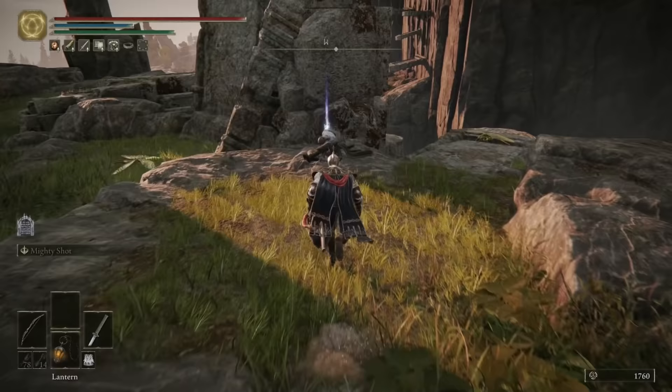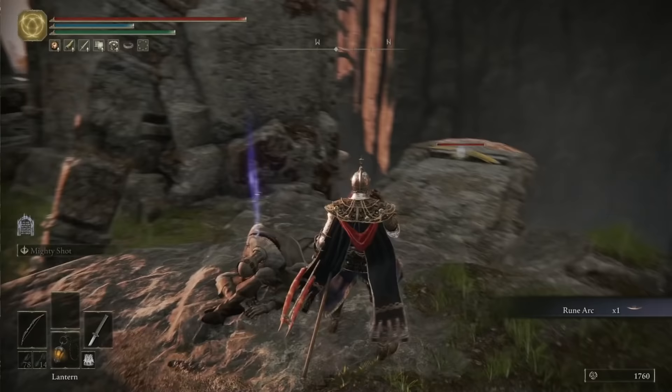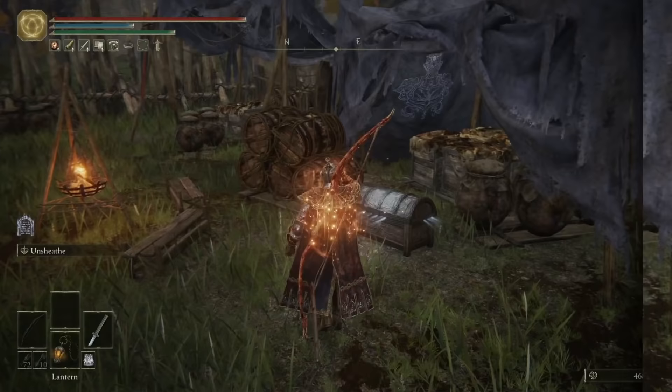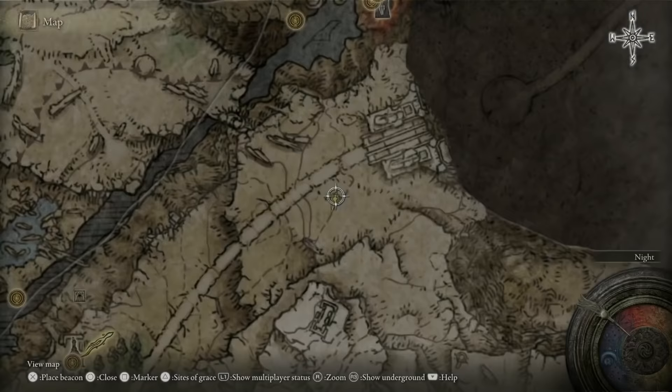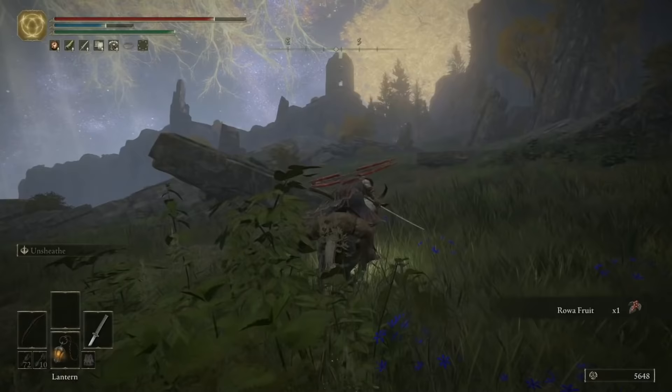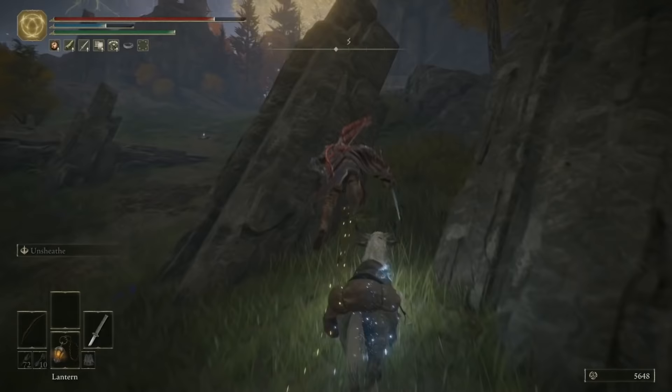Directly northeast of Bellum Church, just where you see me here on the map, you can grab a Rune Arc off this corpse. You can also clear out these camps directly in front of the Great Lift — the only item of note is the Great Mace in this chest. Once that's done, we won't head straight to the Great Lift — we're actually going to turn right and head towards these mountains, hugging the wall.